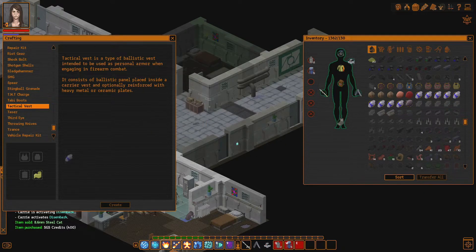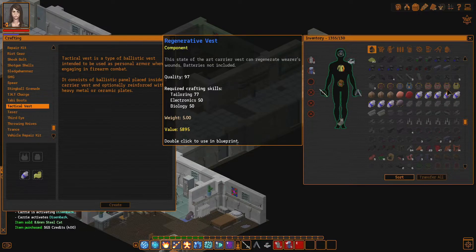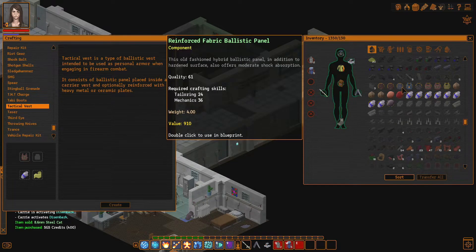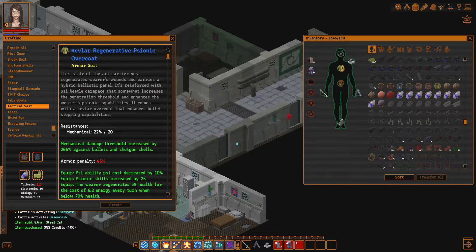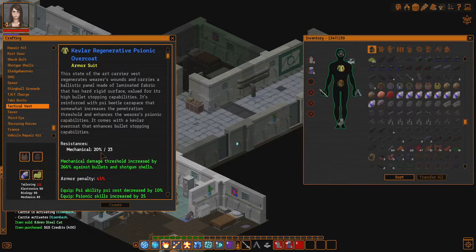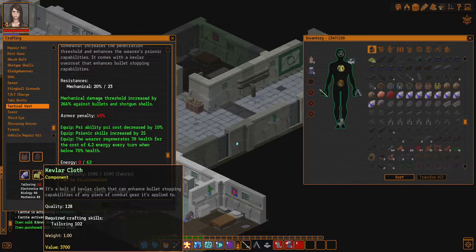We also got Cybeetle carapace, really high quality. That's not a ballistics panel. Specifically we also got regenerative vests, but we're also going to need the ballistics panel. I think it's a laminated fabric ballistics panel — let's find out. So this one requires a bunch of tailoring. 22 over 20, 20% over 23 — so this is indeed better. However, our tailoring sucks, so we're going to need better tailoring. What is making that tailoring so high? It is the Kevlar cloth, isn't it? Wow, that sucks.